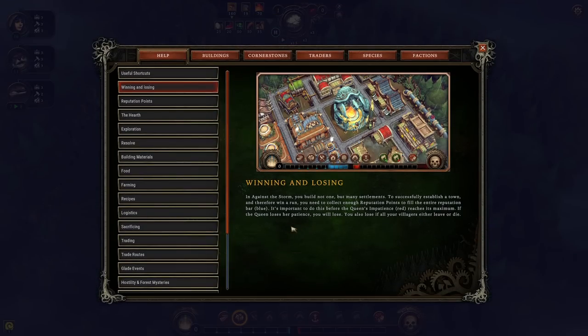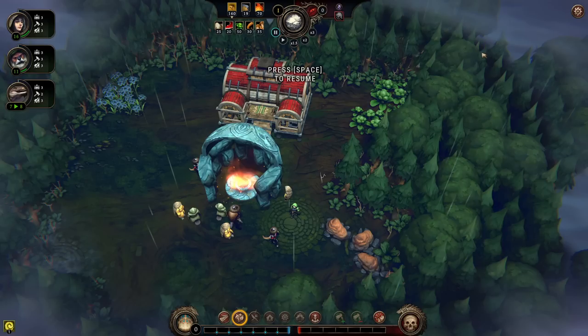I'll go to winning and losing. In Against the Storm, you build not one but many settlements. To successfully establish a town and win a run, you need to collect enough reputation points to fill the entire reputation bar, which is blue. It's important to do this before the Queen's Impatience red reaches its maximum. If she loses her patience, you will lose — and you'll also lose if all of your villagers leave or die.